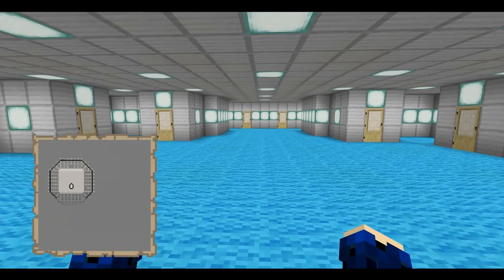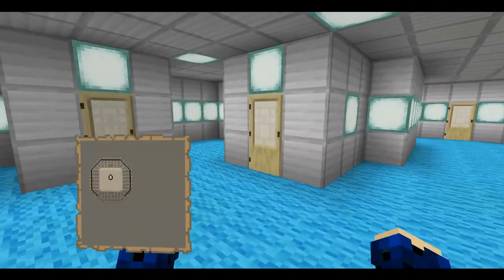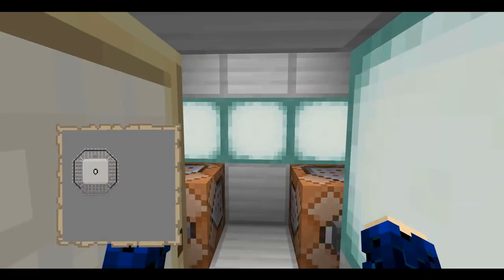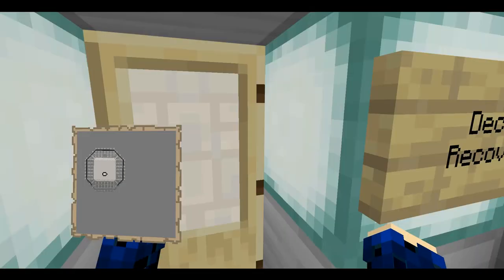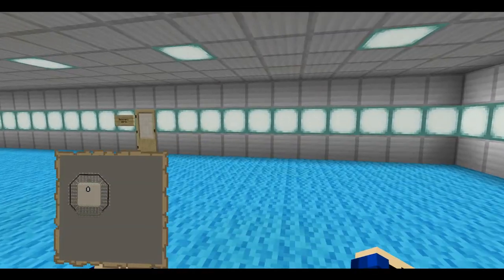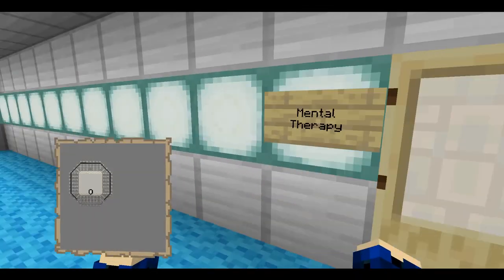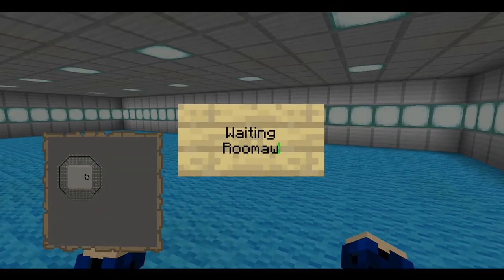Going on to deck 8 — this is the medical section. We have the medical quarters and then these are showers, just pointing that out. Deck 9 is the recovery ward, which includes physical rehab, the actual recovery ward, mental therapy, and the waiting room.